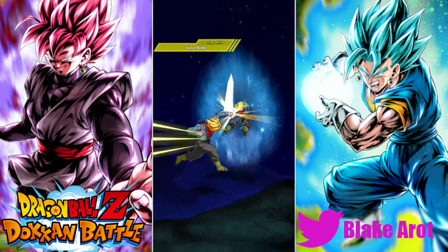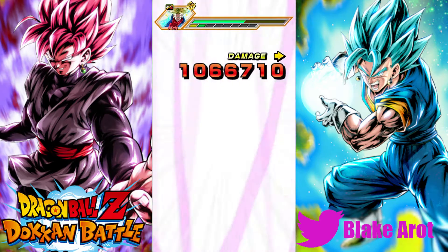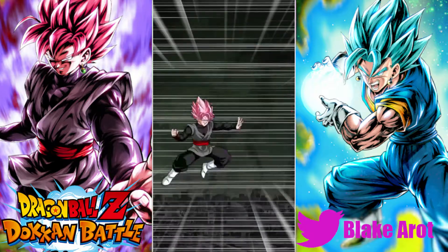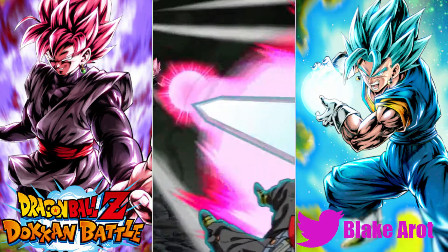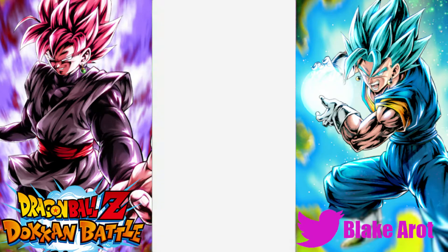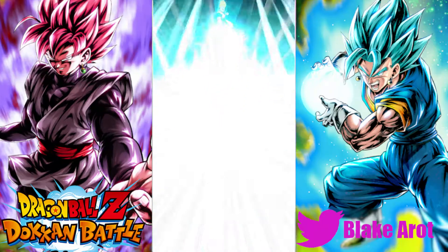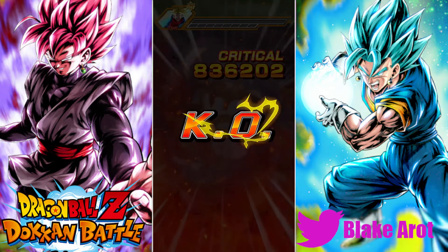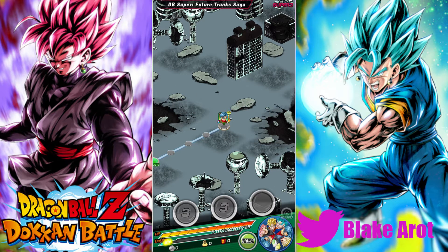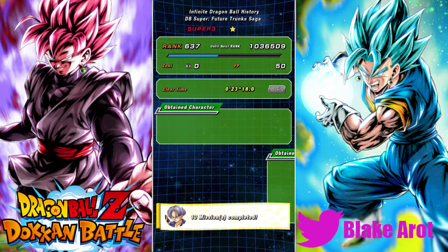This should do good damage — yeah, 1.27 million, and he's taking double digits. Now Gowasu and Zamasu are going to get lit up here — 40,000 damage, and they don't dodge, what else is new. Our defense is really good here, so we can pretty much get all the same color orbs. Even Future Gohan with his 50% damage reduction won't get hit too hard. Rose gets a crit, and Future Gohan gets a crit too — is that it? Hey, we're done!